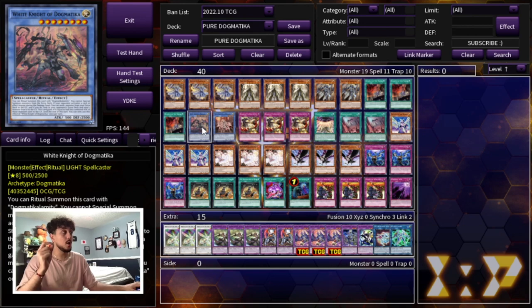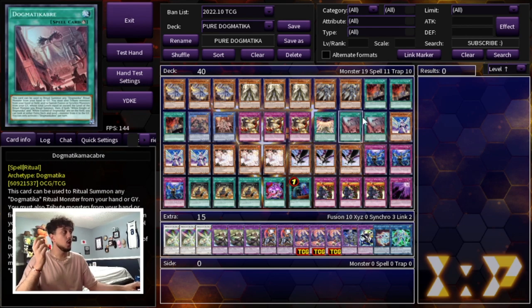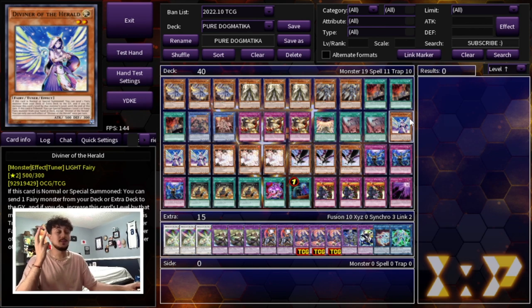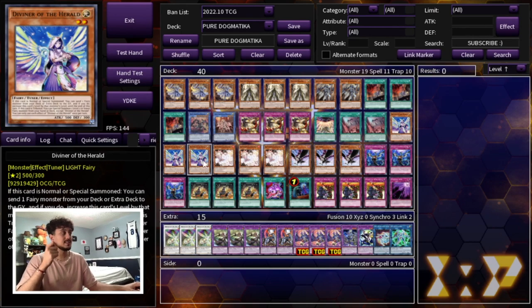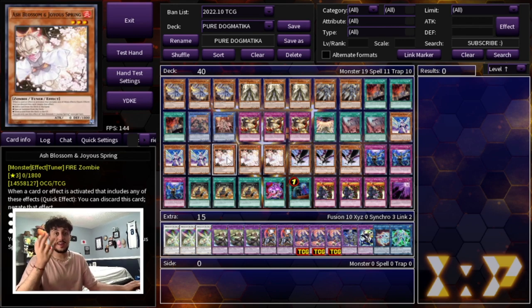We're playing one Dogmatica Calamity and two Dogmatica Cabrae. These are powerful because they reference each other's names in their effects, which makes Pre-Preparation of Rites live, and this is also how you're going to be summoning them. Then we're playing three Diviner of the Herald. Diviner gives accessibility to a lot of things including the extra deck — you can summon an extra deck monster on your turn, which triggers your Dogmatica Ecclesia effects.